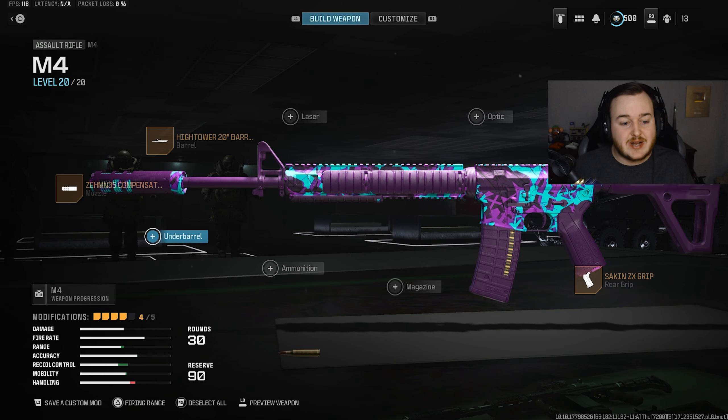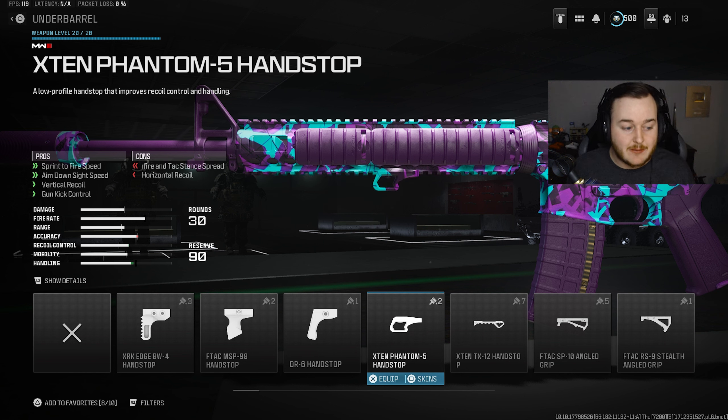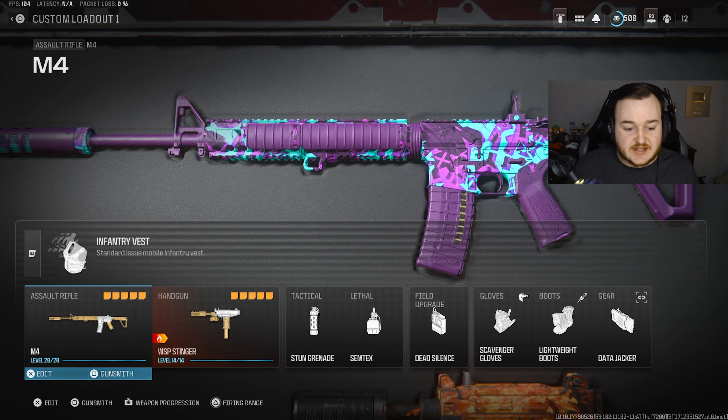For the final attachment, we're going to the underbarrel and adding the X10 Phantom 5 Hand Stop Grip. This gives us sprint-to-fire speed, aim-down-sight speed, vertical recoil control, and gun kick control — helping us be more aggressive, aim down sights faster, and shoot faster off a sprint. It also gives better recoil control at any range. The rest of the class setup is shown on screen.